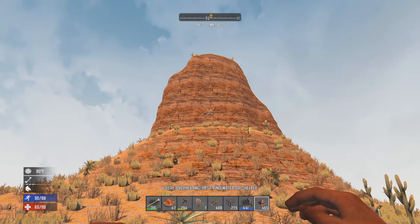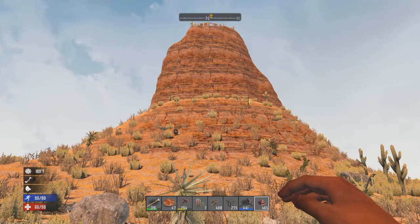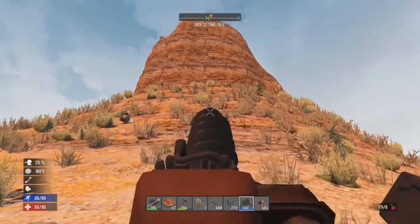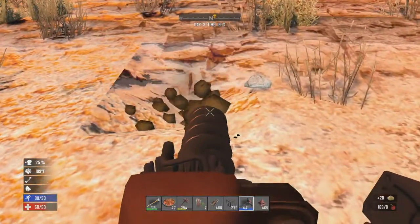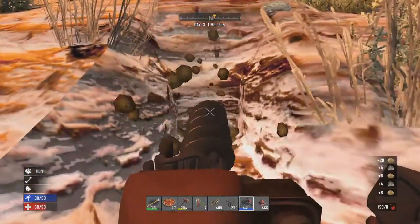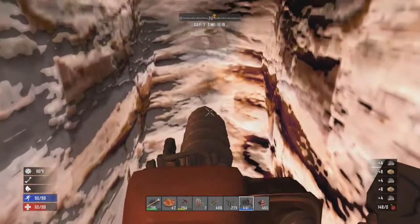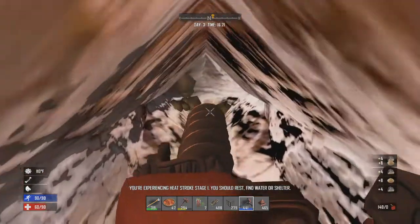Hi there guys, Welsh Hunter here and we are back with another Seven Days to Die tutorial. Today we're going to build a nice big mountain base just on top of this little peak. The reason being is it's out of the way, it's got some brilliant views down below to keep an eye on those pesky zombies that try to eat our souls, hearts, and brains on a daily basis in Seven Days to Die.